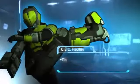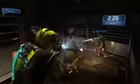Next up, let's take a look at the CEC facility where the humans are focused on detonating the fuel core. Here's the Viral Yellow Suit, which you can unlock by killing the human wearing it.